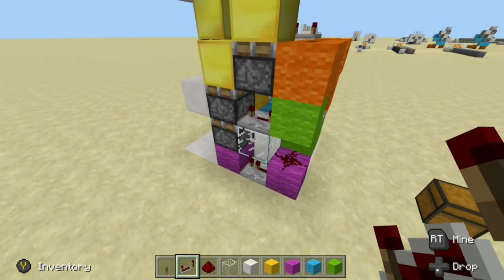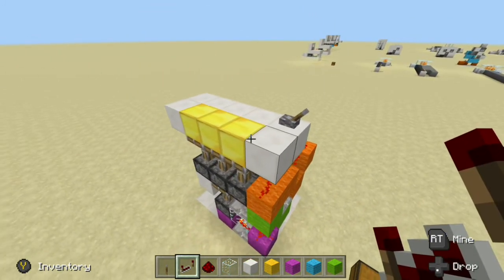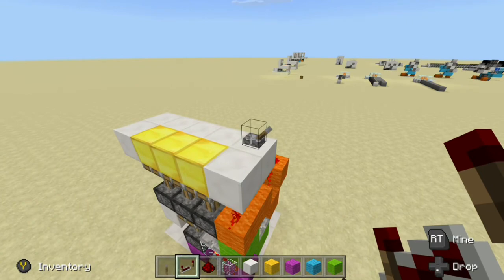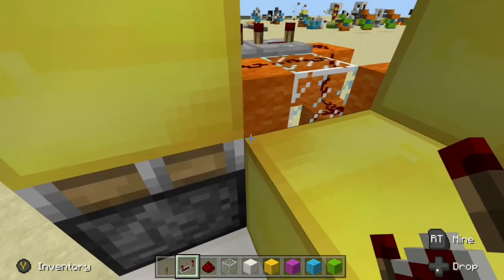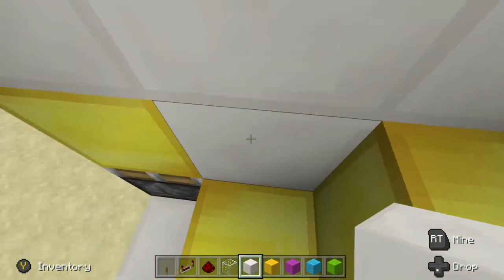That should be everything wired up. So, let's go ahead and give it a test. There we go — everything extends, everything is nice and flush with the floor level. And then, if we turn the power off, you see we get our staircase here. Come on down — there's a white block — and we can go ahead and fill this up right here so nothing's showing. Just like that.